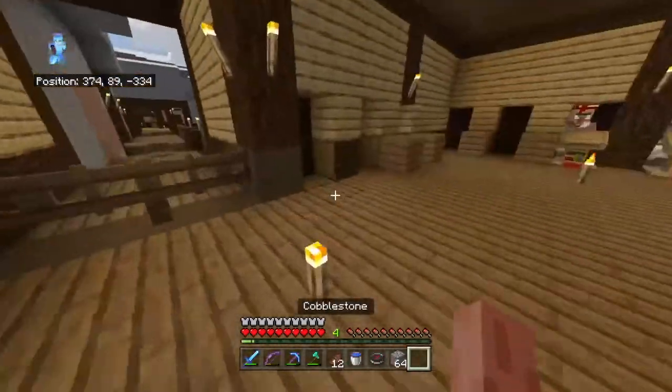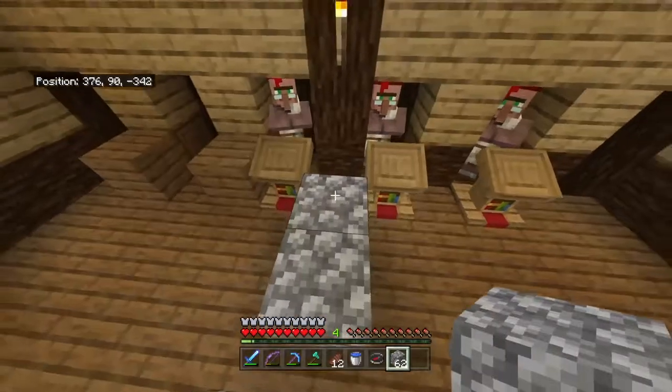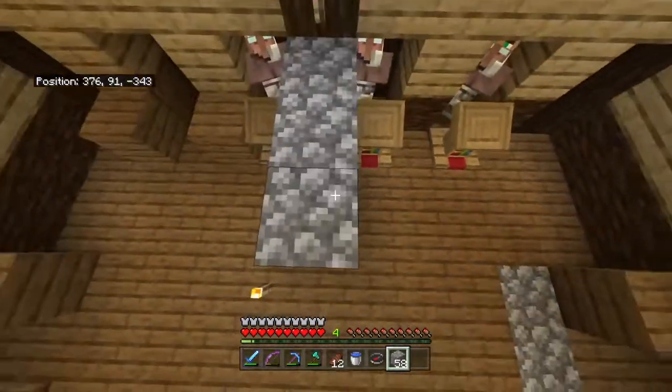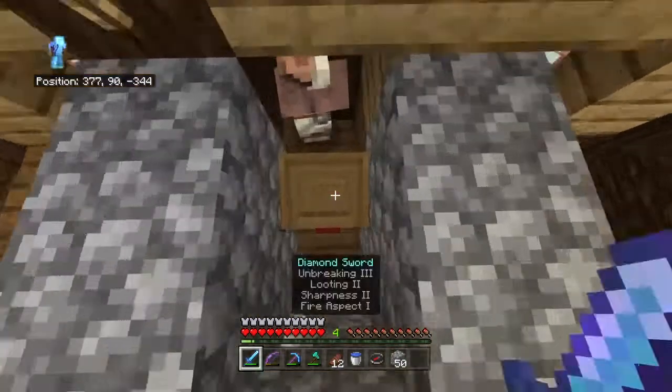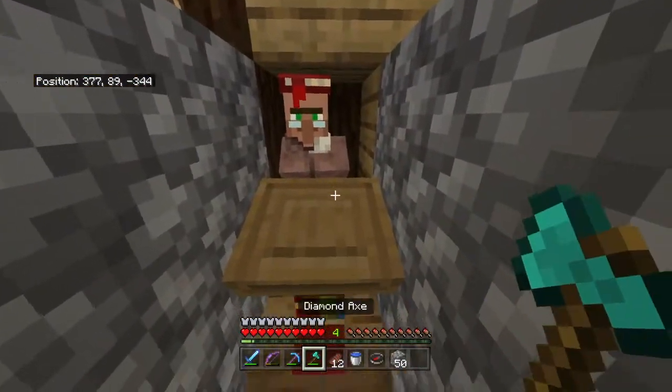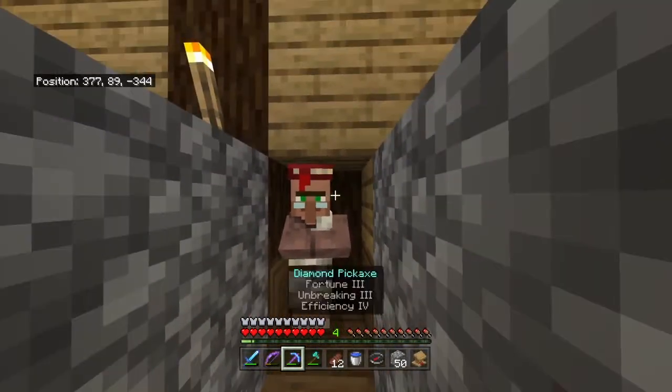I came from the Nether — I wanted to look for another fortress because the nether warts were there. But after a really long time of looking, I found one, and it was the same one we already knew. This guy is giving Unbreaking 3 for 37 emeralds — he's got to go.